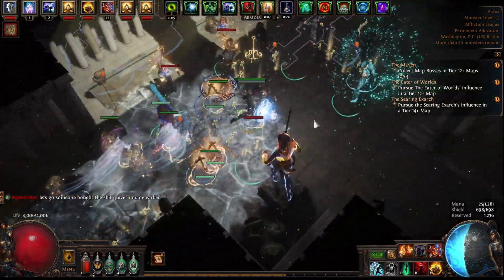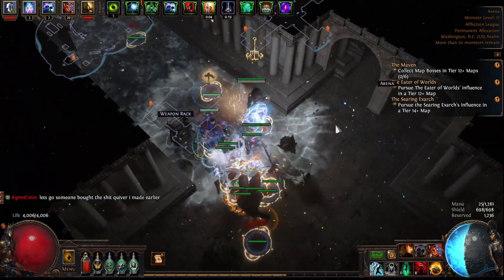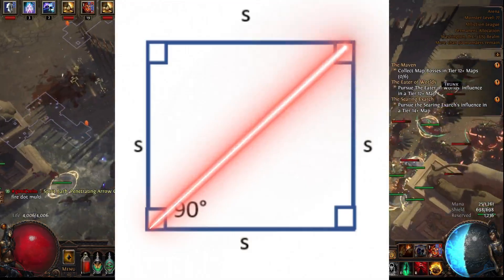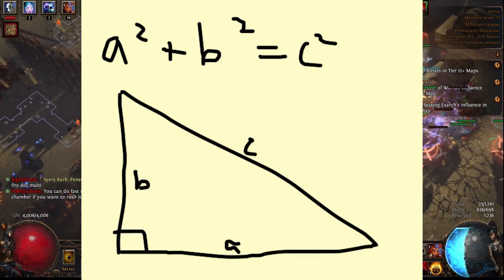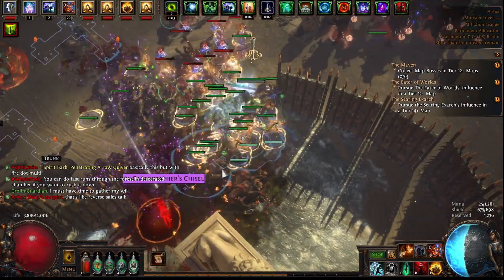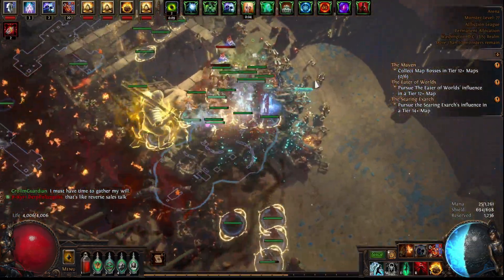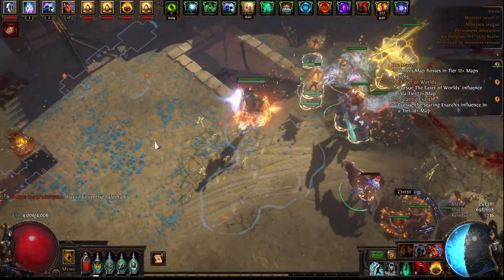Now, where things get a bit more complicated is when you don't have a trail of wisps to follow at the beginning of the map. This can happen — it doesn't happen very often, but it can. We're going to call on another geometry concept: we know that a square can be split into two right-angle triangles. It should be noted that the maps are almost assuredly not perfect squares, and you will not load into the exact center of the map — that would be too easy. We can still use these concepts, though, to roughly determine the best route to take when there are no wisps to follow.